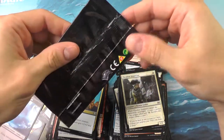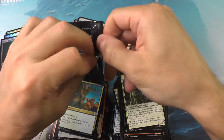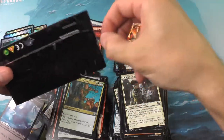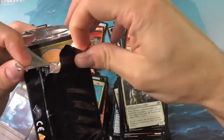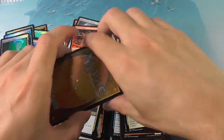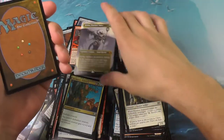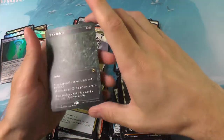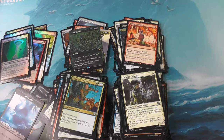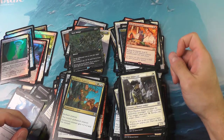Okay, here we are for our box topper. These are going to slide out real nice. Two box toppers of course — both showcase non-foil. The first one we've got is Atraxa, Praetors' Voice — not a bad mythic. And the last one we've got is a Toxic Deluge — very respectable. I'd say this is a pretty good box and this has been a pretty good video. Thank you all so much for watching, and until next time, I want to wish you all, as always, to have a smooth day.